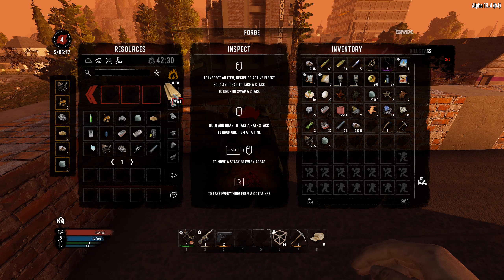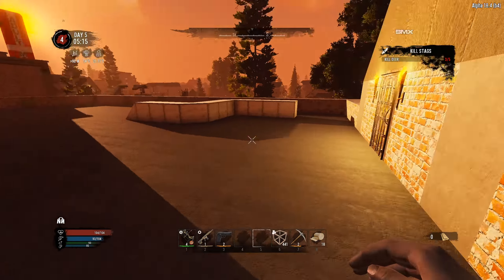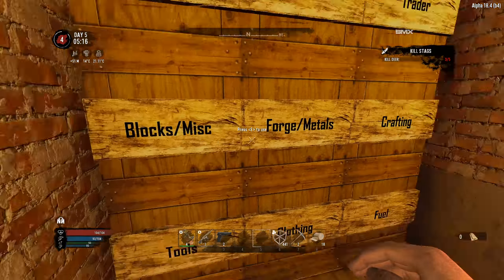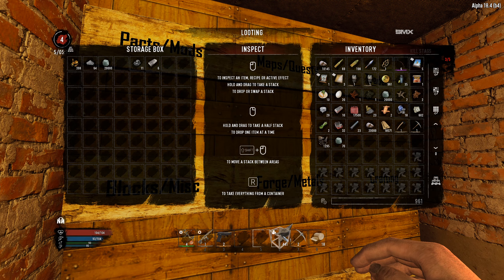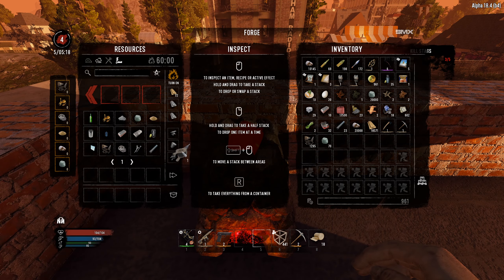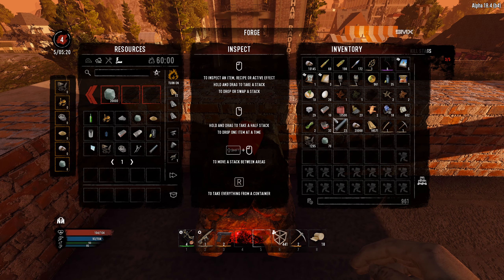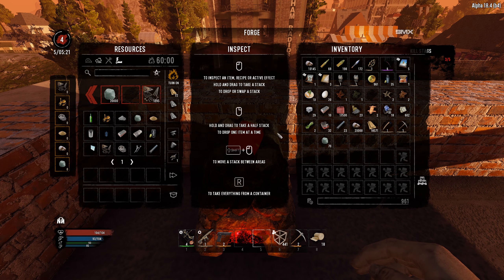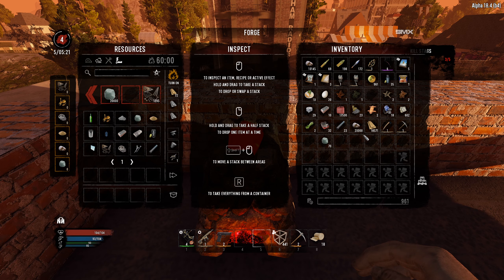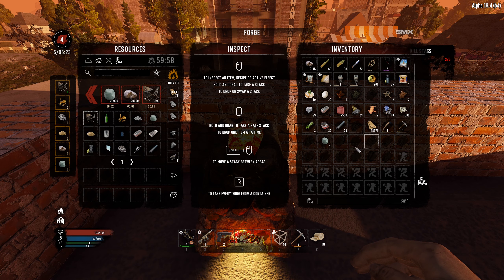Actually, you know what, I might as well go an hour. There we go — one hour. I gotta go back in once more — I need to get the advanced bellows, put that in, it'll help melt everything faster. Let's put the clay in to melt, put the iron and stone in. There's one stack and there's our full stack. Is the workbench made yet?